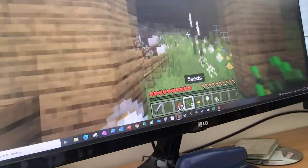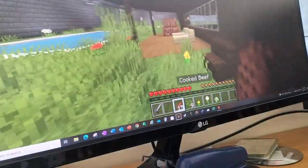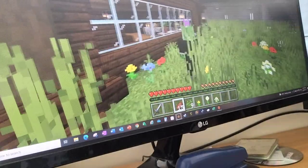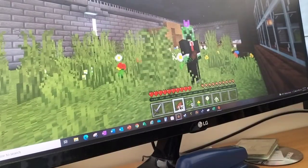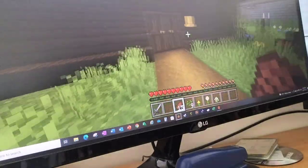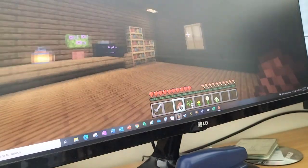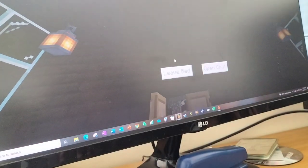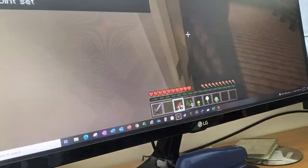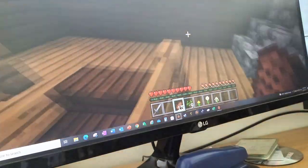Okay, the outside looks okay — it's not a very nice structure, but I'm out of wood so let's just go to bed. Let me find the bedroom right here. Respawn point set — so if I die I'll wake up here. Nice and warm, okay let's go.